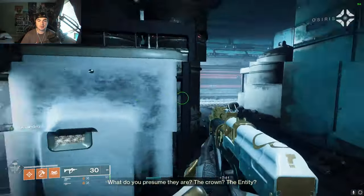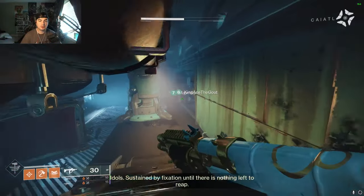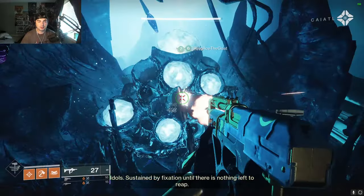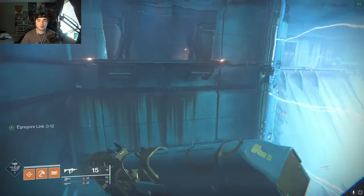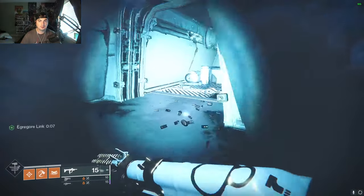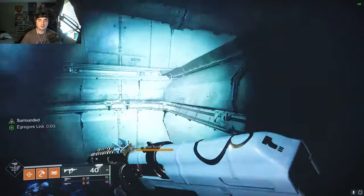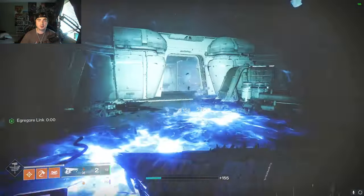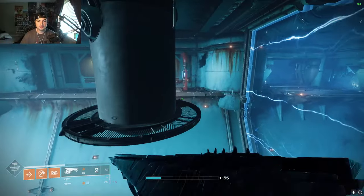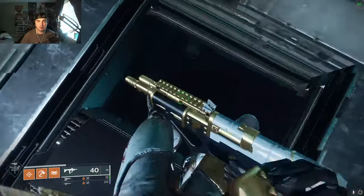There's a switch we're going to activate, and when we activate that it's going to allow us to shoot the buff again so this door is going to open. We shoot it, jump across, jump down here, and you could just run past these screams or shoot them — it's up to you. I usually just run by them. Jump across to here, then we have to shoot this — we shoot that and it opens this platform.